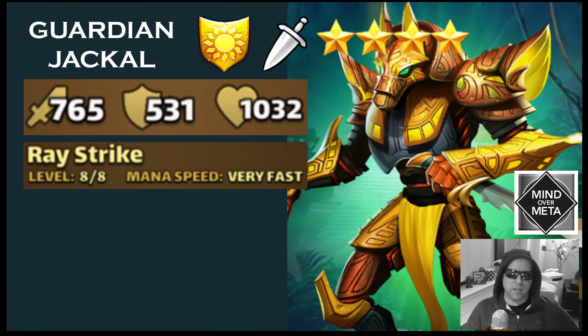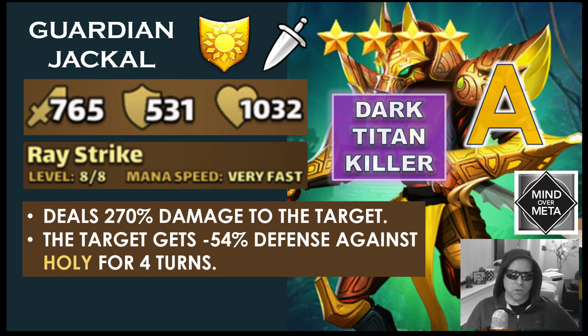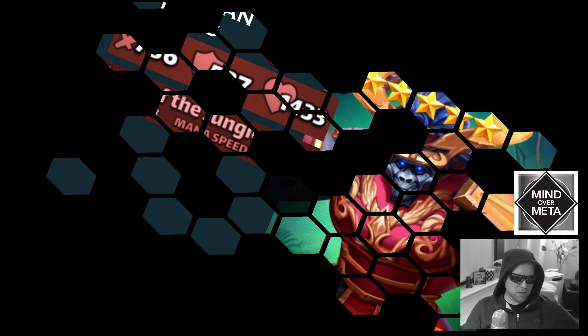Guardian Jackal is a holy rogue and a four-star hero. His stats when fully ascended are 765 attack, 531 defense, and 1,032 health. His special is called Ray Strike, running at very fast mana speed — dealing 270% damage to a single target, and the target gets minus 54% defense against holy for four turns. That elemental defense down can couple with heroes that have regular defense down. Guardian Jackal is definitely an A-rated hero — he's your dark Titan killer, part of a five-star holy mono team, and probably one of the coolest heroes in the game.